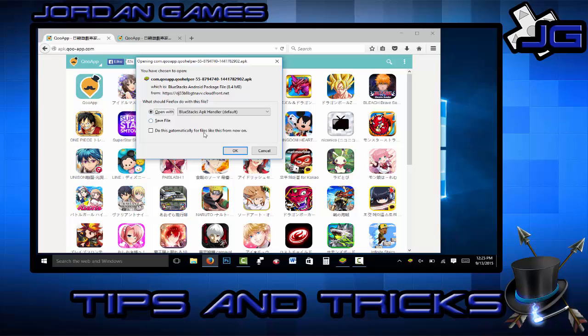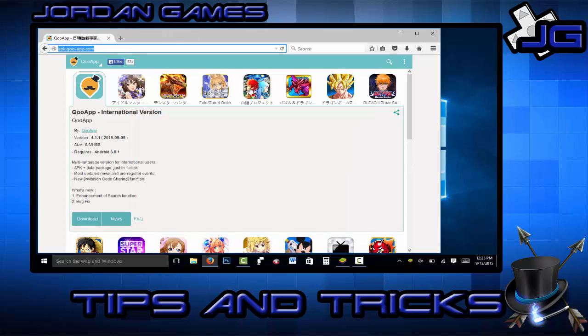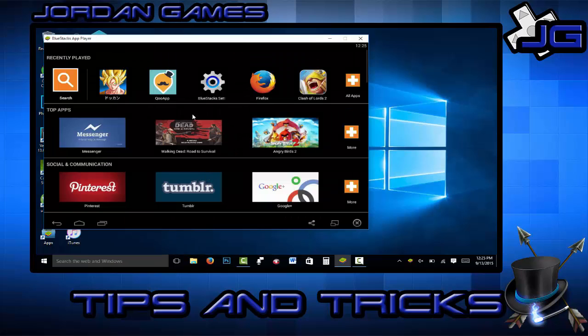You just hit yes to install. There are a lot of apps there, and if you wanted to download one you can just click on it and then click download. I'll show you inside of the actual BlueStacks app player how to do it — so there it is.